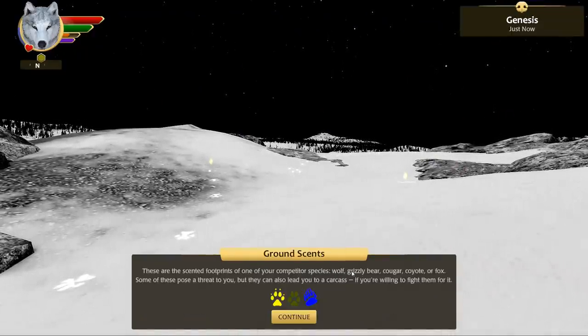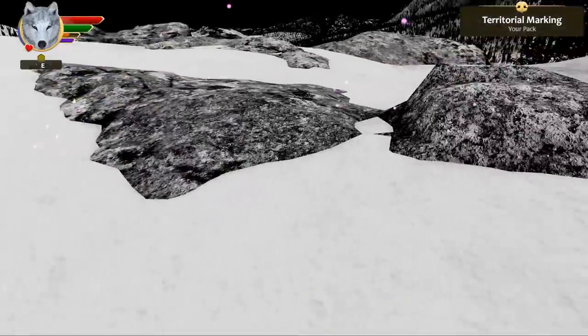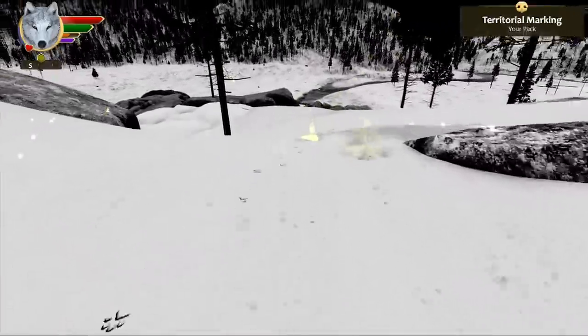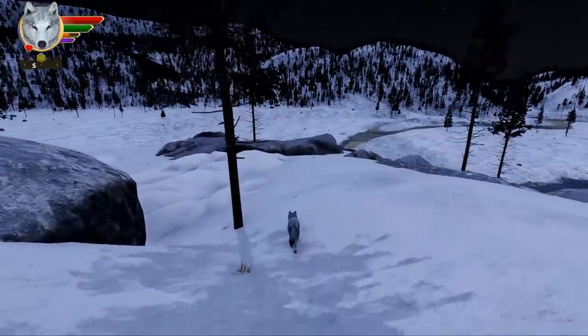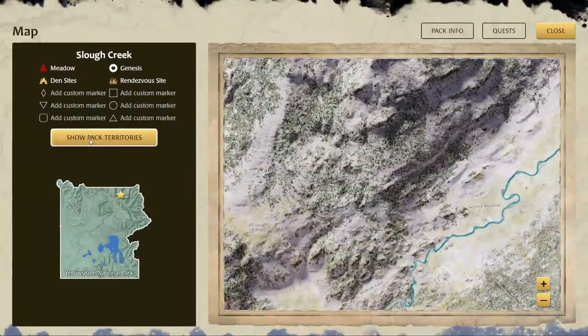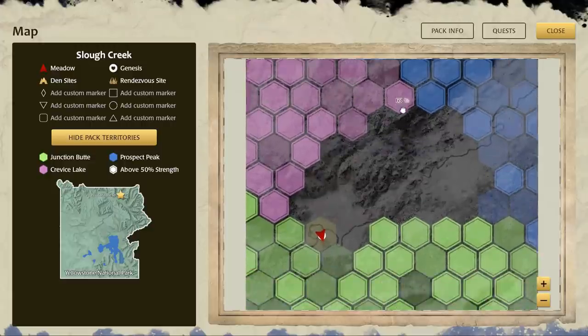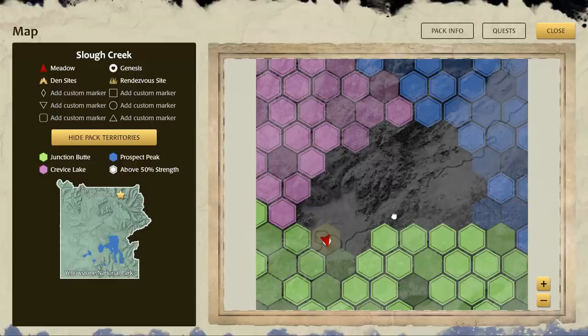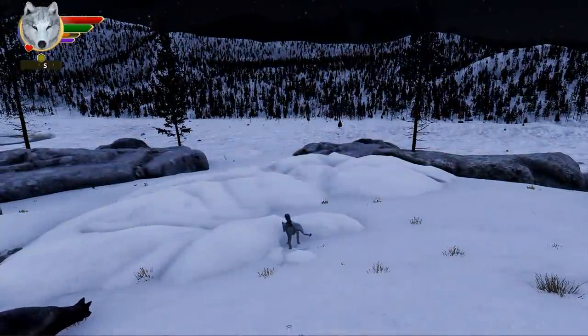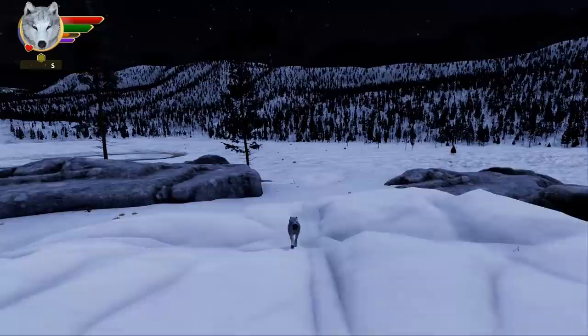We've got ground scents with scent view on, and there's a territory marking of our pack right over here. I'm not sure I want to put our scent post on such a high spot because it might be difficult to work on. The Junction Pack was right down below us too! I'm curious to go to the lake, but we are going to need to do a lot of dealing with the other packs. Let's mark a little more territory and get through this spot.